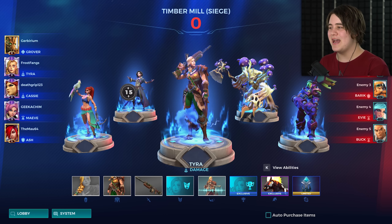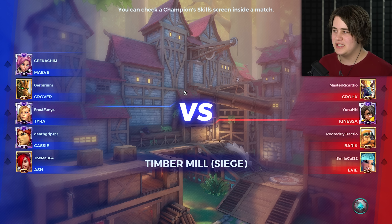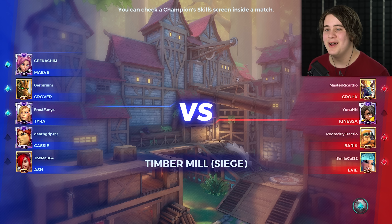We've got a Maeve, we've got an Ash, we've got a Cassie, and we've got me, obviously. So we've got two damage, one flank, one frontliner, one healer. I was going to nearly call Grover a flank there, but he's not - he's a healer. We're going against a Buck, Grohk, Kinessa, Barrack, and Evie, so I think we've got the better team here.